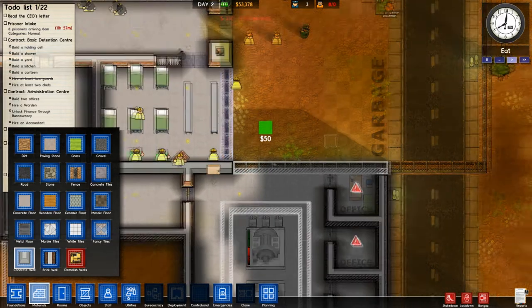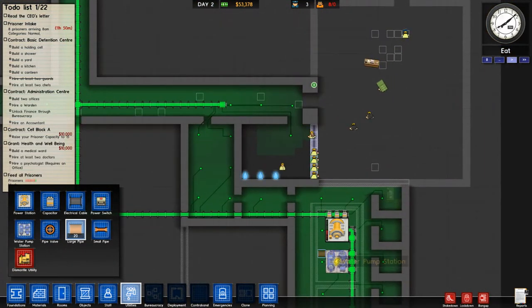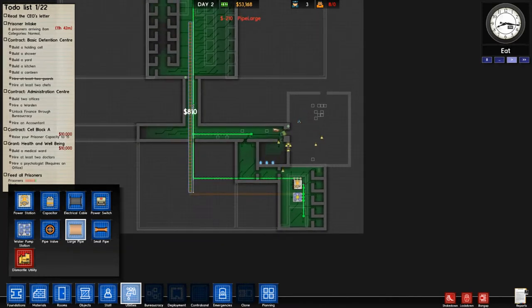At the end of the day, who really cares about the administrative offices? It's not really required for them to have access to the rest of the prison or anything like that — they don't do anything, they just stay in their offices the whole time. Maybe in the future the warden will walk around, but for right now it doesn't really matter. Let's just run our utilities.